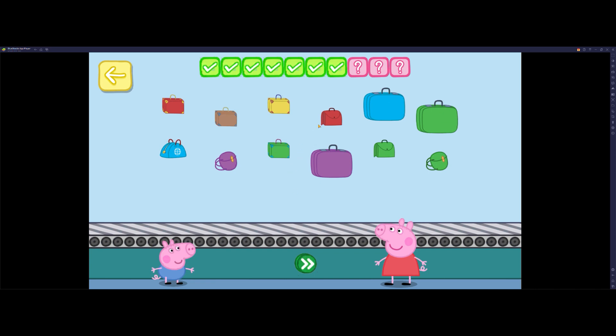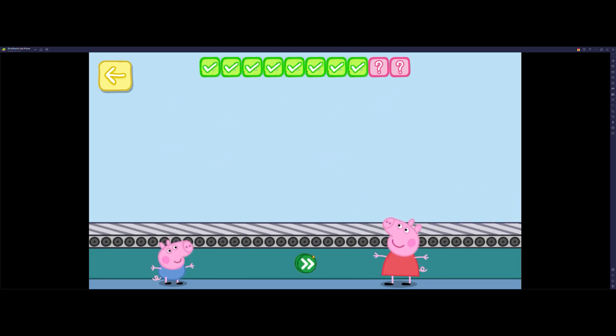Place four green bags on the conveyor belt. One, two, three, four. You've done this before, haven't you?